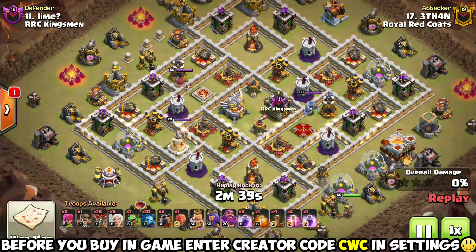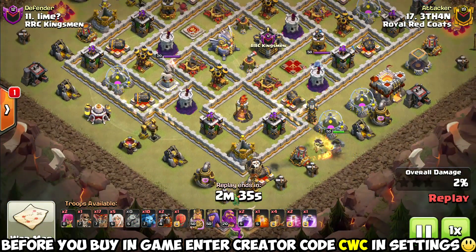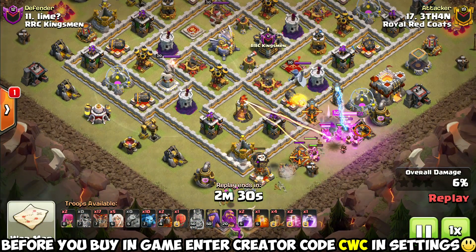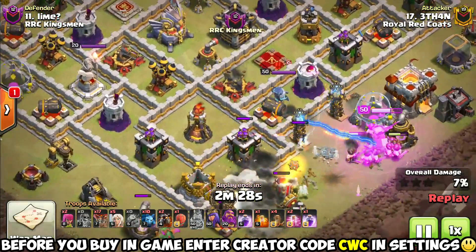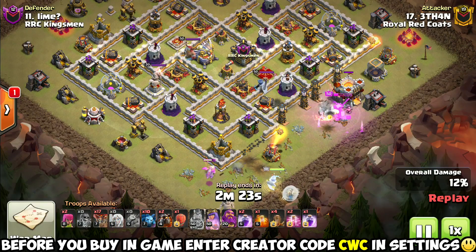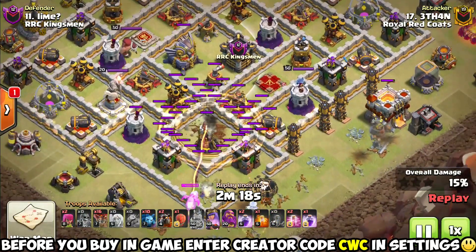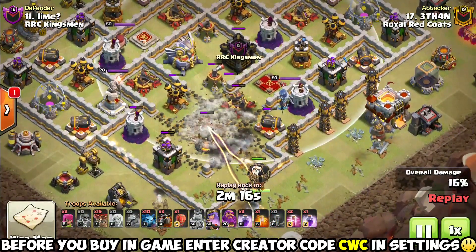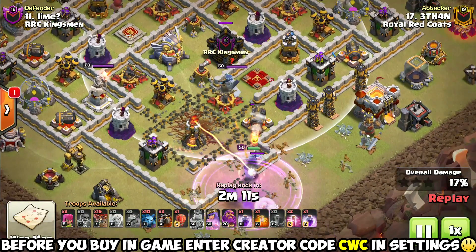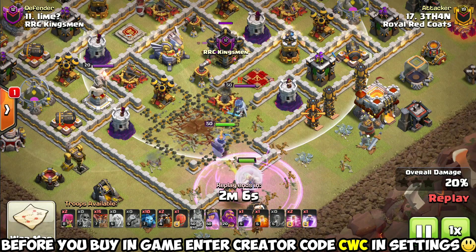Coming in at number four on our list we've got Queen Charge attack strategies. Now this can mean many different attack strategies — Queen Charge Lava Loon, Queen Charge Hogs, Queen Charge Miners. It depends which one you go with, based on which heroes you're going to be able to destroy. You're going to want to grab some other big value in the base — multi-targets are good, Eagle Artilleries are good. Get that CC killed, then take a look at which heroes you can kill with your charge to determine which Queen Charge attack is best.